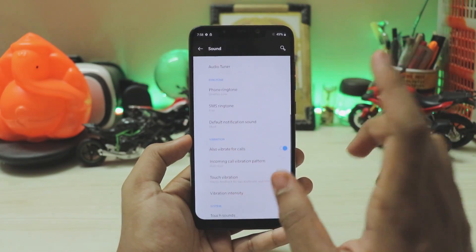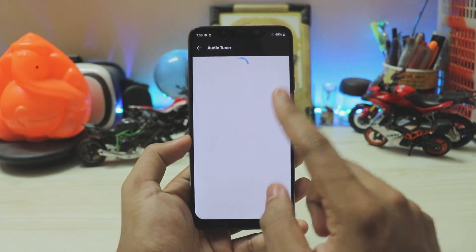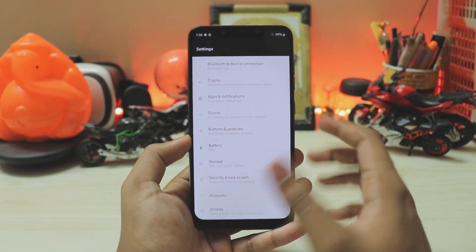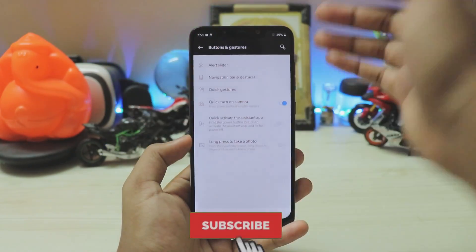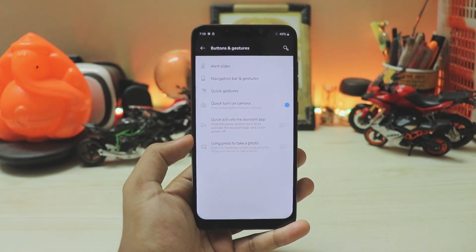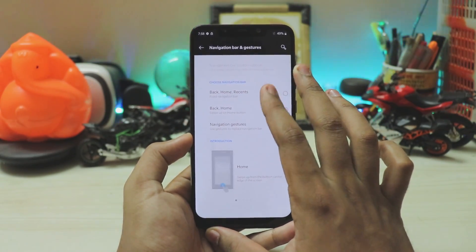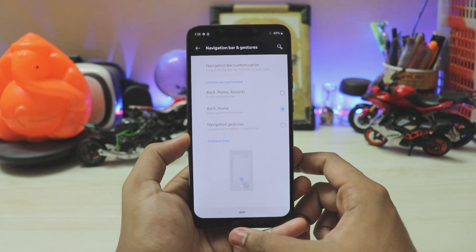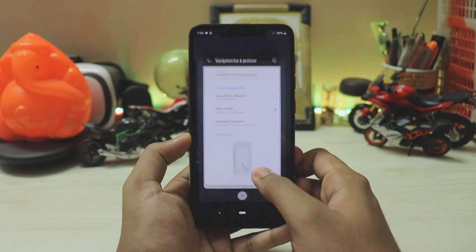In sound, pretty much everything works except the OnePlus audio tuner, which is broken — it doesn't even load. You can use any Dolby Atmos app you like instead. For buttons and gestures, the alert slider is present but useless since we don't have a dedicated button — use a third-party widget app to switch between mute, vibrate, and sound. In navigation and gestures you have three options: the stock Android three-button navbar, a two-button back-and-home option where animations work great and are very smooth.